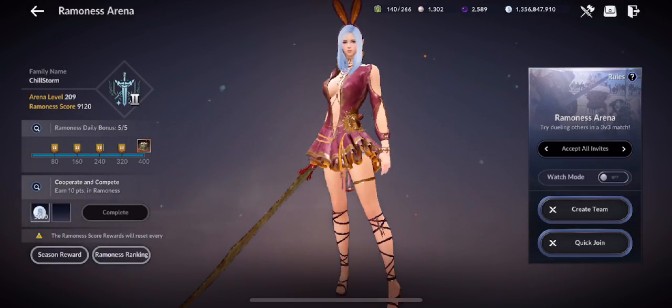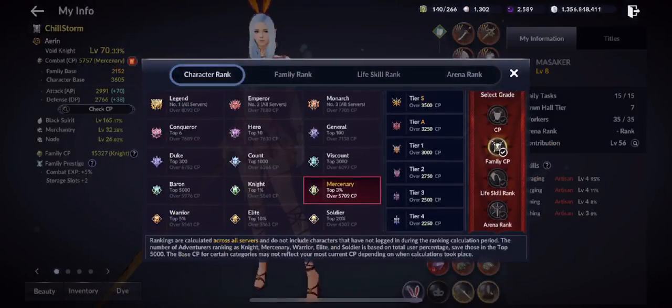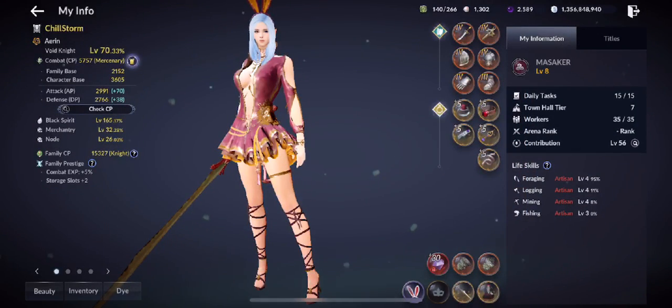My all-servers Ramones ranking is 392, which isn't great. I don't know what percentage I am — there's no Ramones percentage shown in the arena rank info. Hopefully they add something that tells you your percentage so you know when to push harder. One of the most exciting features added is the ranking and season reward system for Ramones Arena, so do more Ramones with your guildmates.